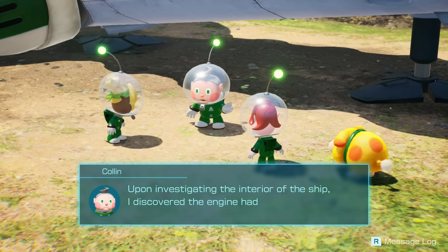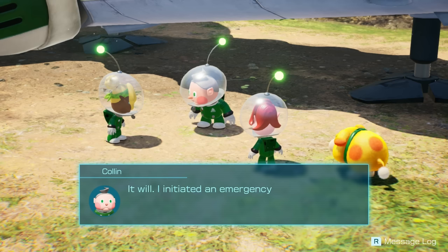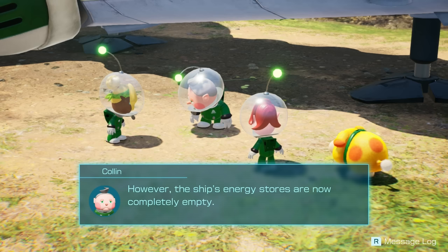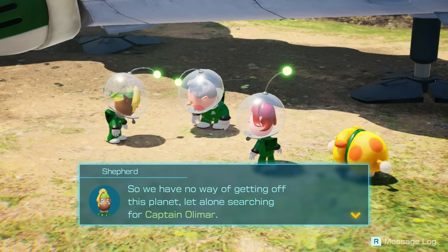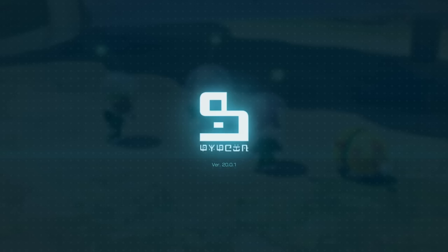Status report: upon investigating the interior of the ship, I discovered the engine had overheated, and the spaceship was seconds away from total destruction. Will it be okay? It will — I initiated an emergency shutdown and everything's stable. Thankfully, the engine can be repaired. However, the ship's energy stores are now completely empty. So we have no way of getting off this planet, let alone searching for Captain Olimar? Not necessarily — I think I saw something in Captain Olimar's voyage log that may prove useful.